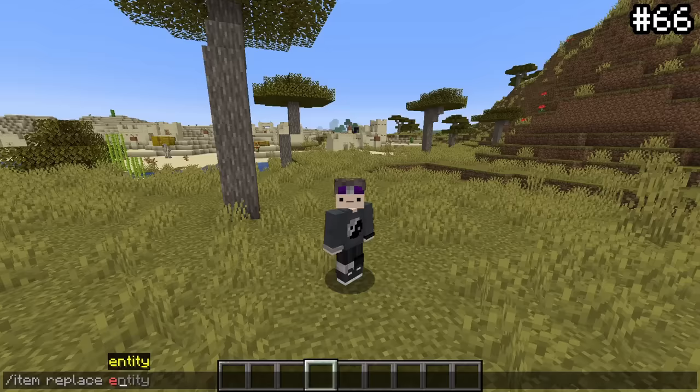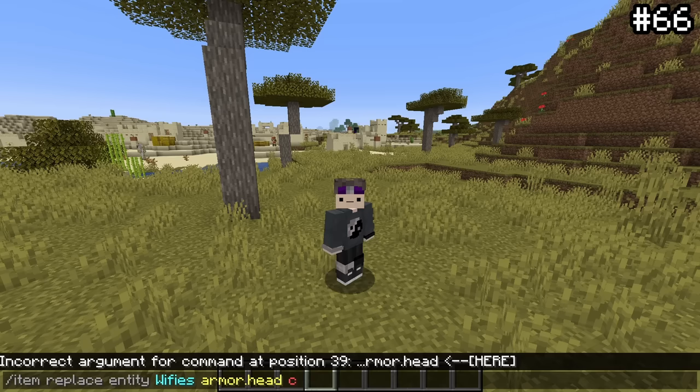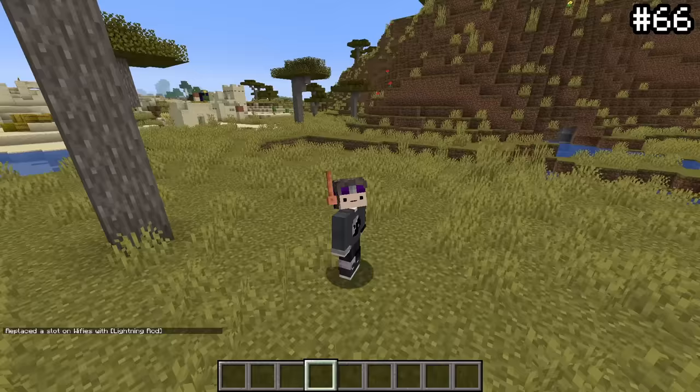Using the replace item command, you can add a bunch of different items onto your head. One easter egg you might not be aware of is using a lightning rod on your head — it places it on the side like a snorkel, a nice little feature.